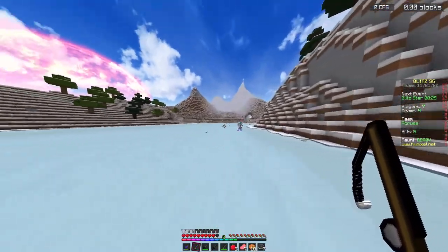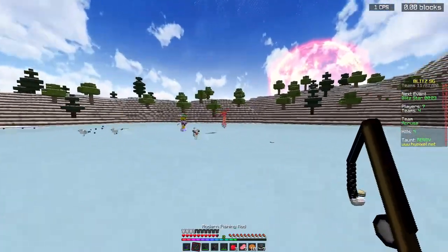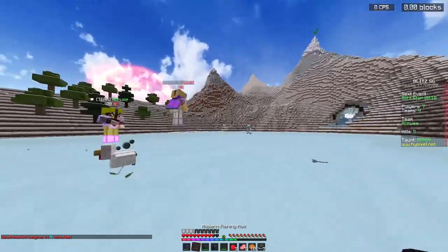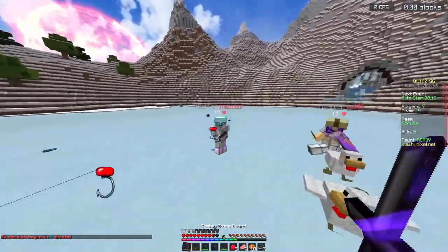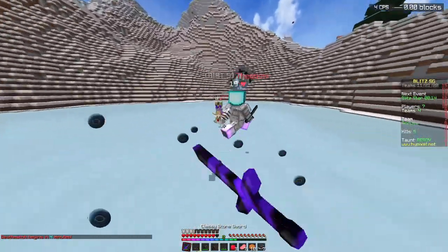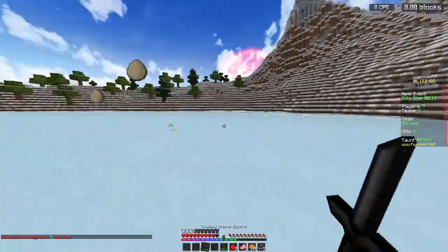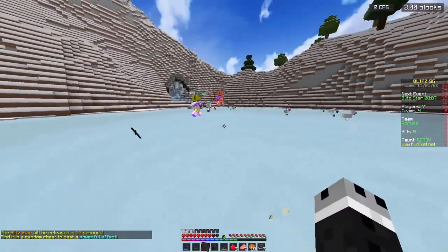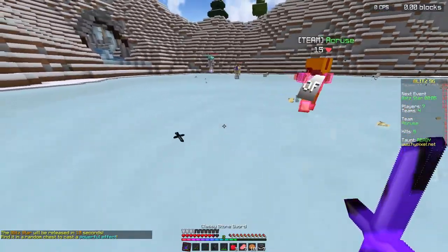Let's have a nice ice fight. I actually have a wood sword. Oh, it's your style — you want a stone sword? I would love a stone sword. Here's the stone sword. Here you go. It's all good in the hood if you get my vibe.